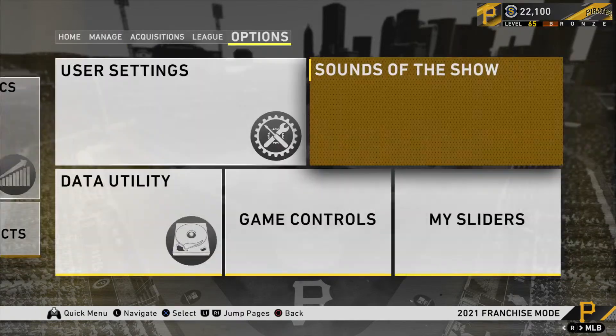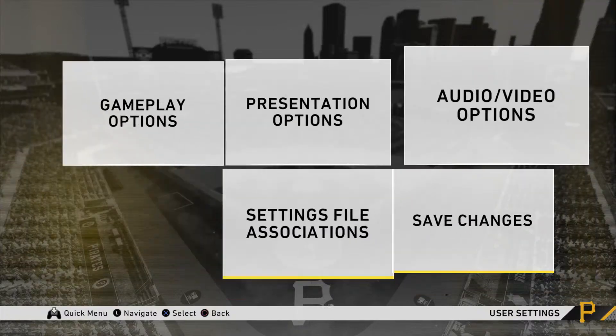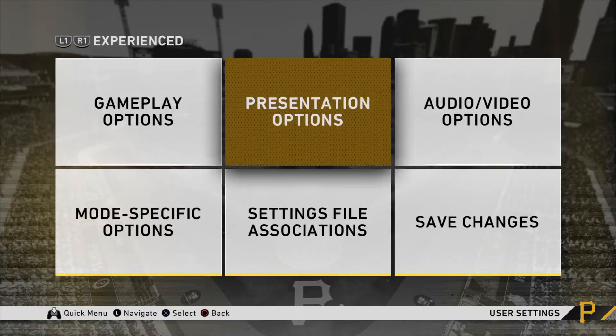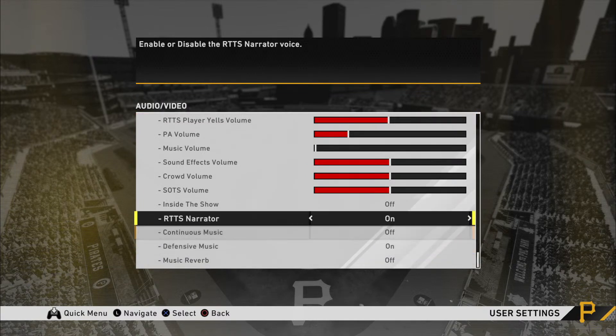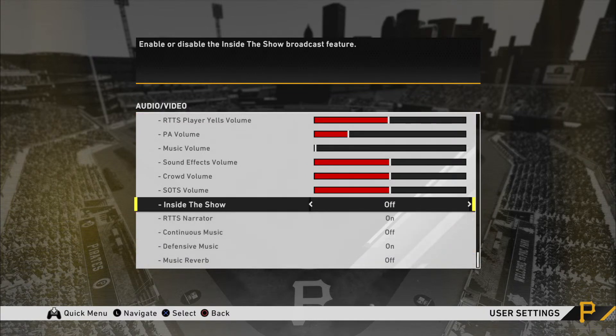What I want to show you guys is the setting to turn it off. If you go to your user settings in franchise mode, go to audio video options, and scroll all the way to the bottom, the setting that you're going to need is the 'Inside The Show' setting — you're going to turn this off.